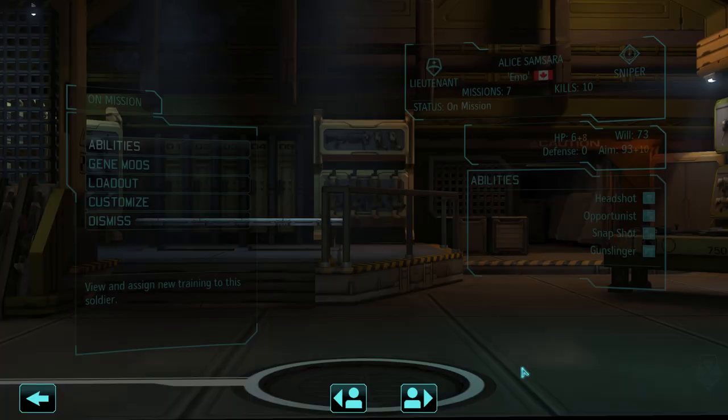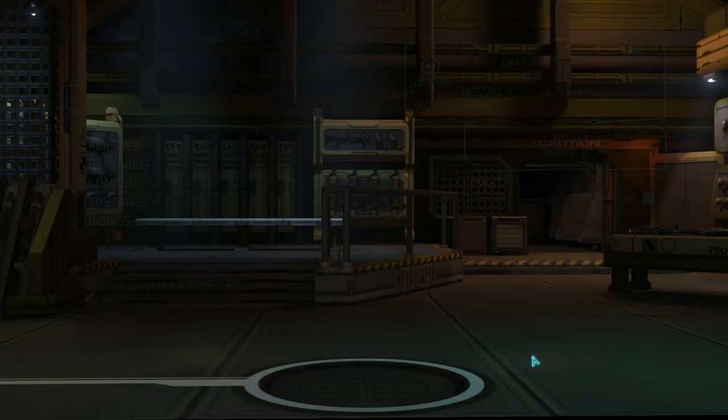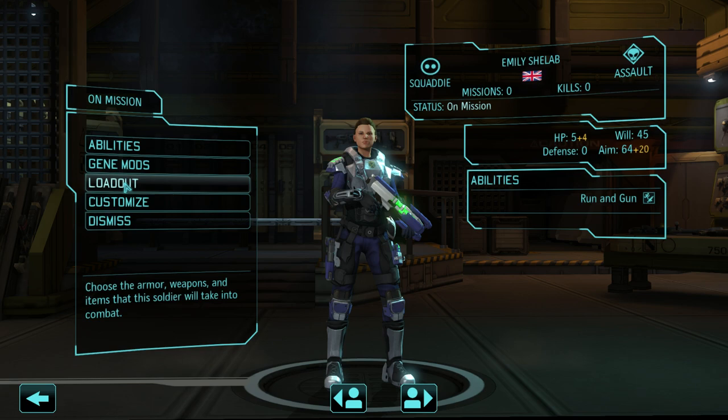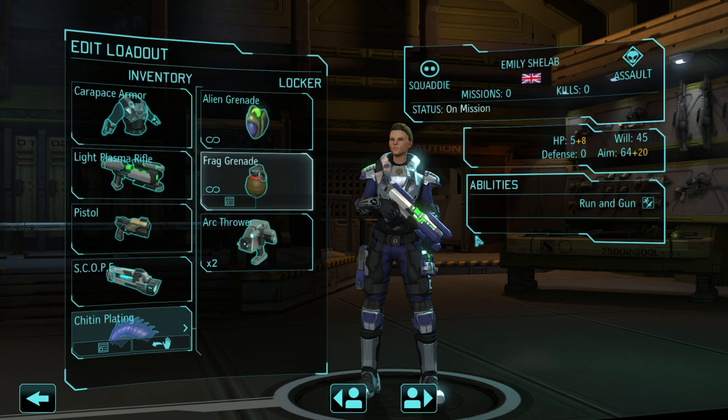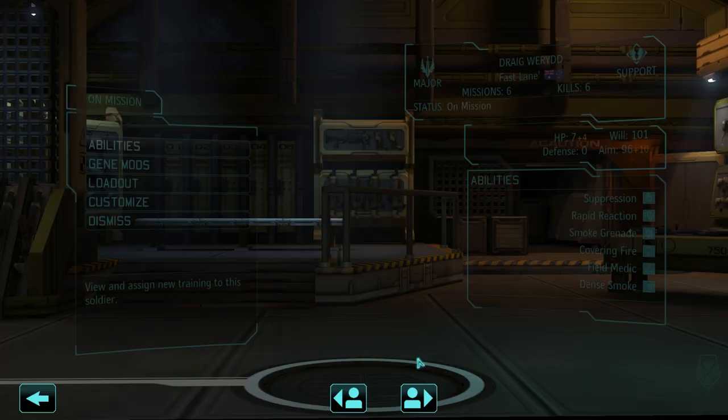Actually, no — we're going to swap the Carapace from Alice Amsara and you can go with the Nanofiber Vest for now. Yeah, I think that's going to be better. There we go. You are a new recruit, so we want to give you every opportunity to stay alive in this mission.